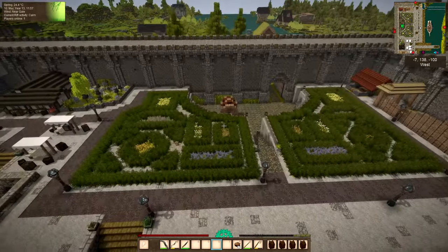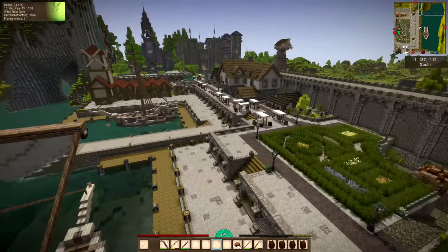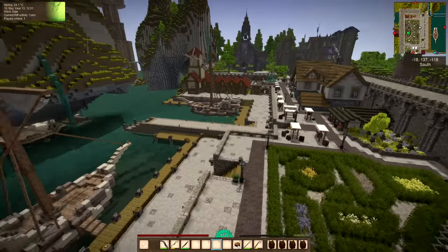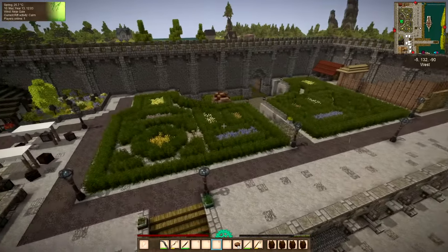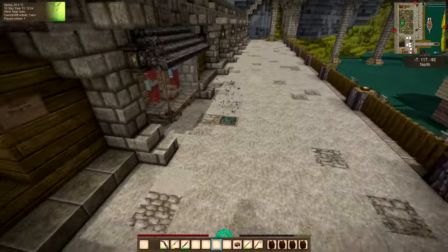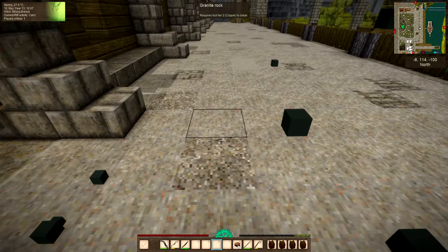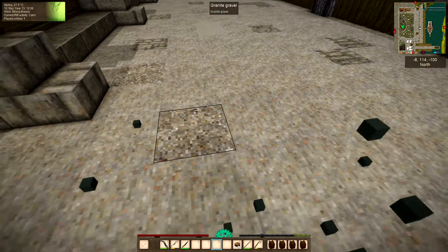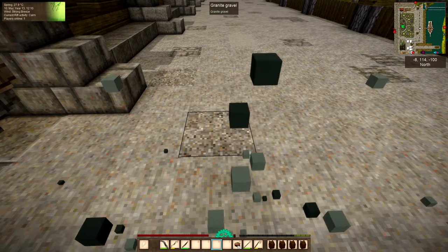So that was the formal garden to fill in that empty space at spawn, and as you can see spawn is nicely finished off. Awesome. I'm going to whiz off to my base now via my little teleportation square and we're going to have a look at the last things I changed at the base.